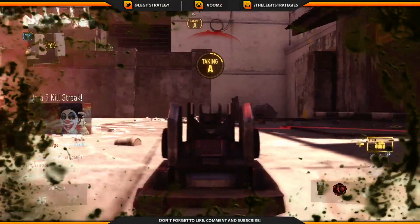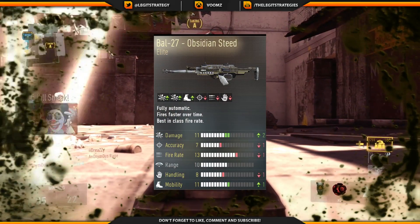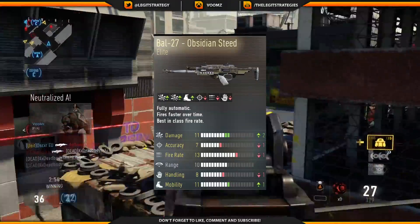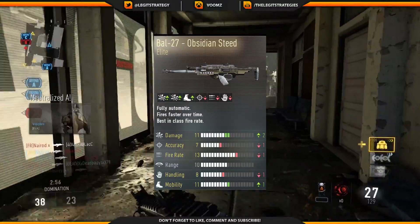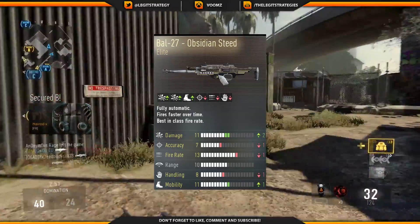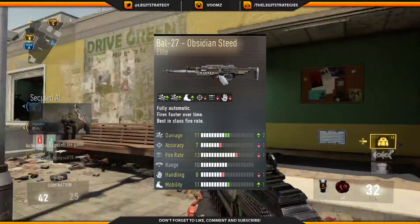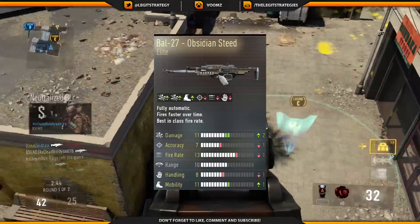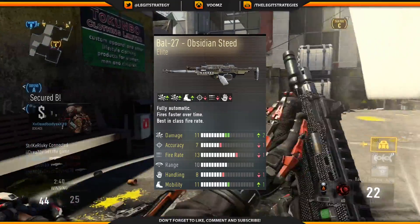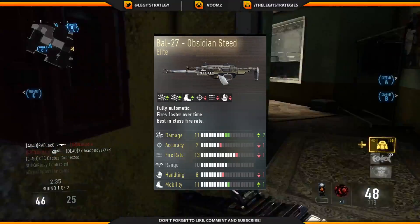In 4th we've got an obvious choice — the BAL27 Obsidian Steed. Although it's an obvious choice, a lot of people use it, which means less skilled players could get a bad KD with it. But apparently players managed to play pretty well with it and it's gotten 4th on the KD stats. Its damage is upped by 2 since it's the elite variant, it also adds 1 to mobility but minus 1 to accuracy, fire rate, and handling. This is probably one of the best all-round guns in the game.